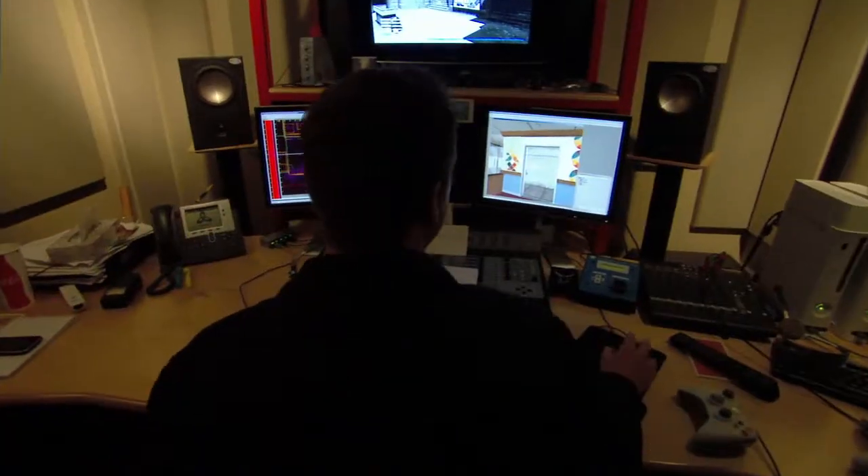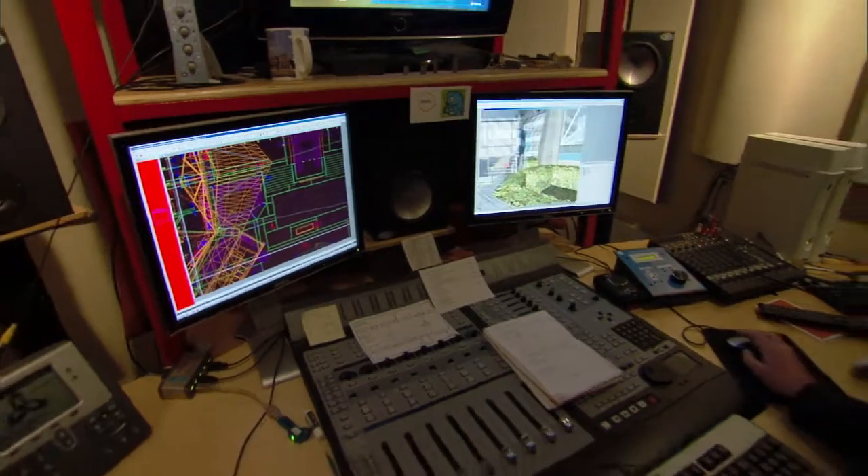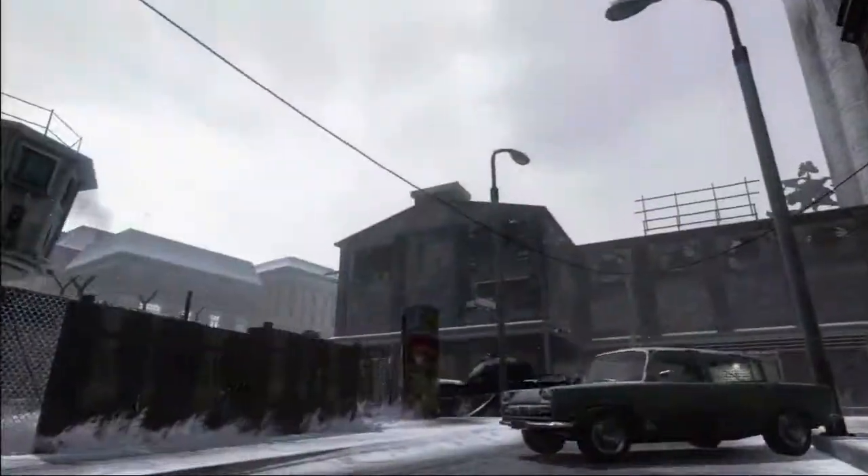One of the big agendas with this map pack is listening to player feedback from the maps at launch — they want more verticality, more sniper opportunities, and they really love the interactivity we did. These are components we wanted to bring back in a big way in the first DLC offering. First Strike is available February 1st for 1,200 Microsoft points, available on Xbox 360 first.